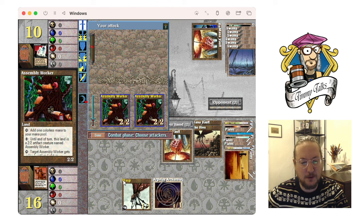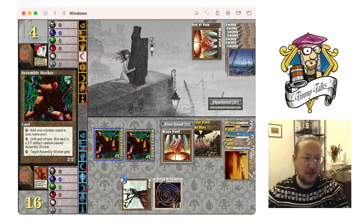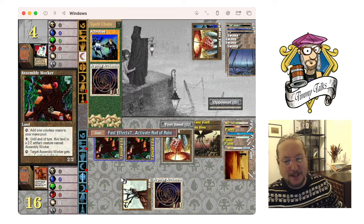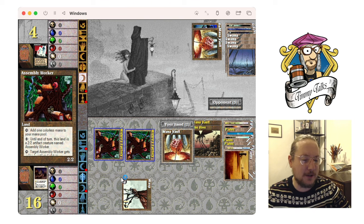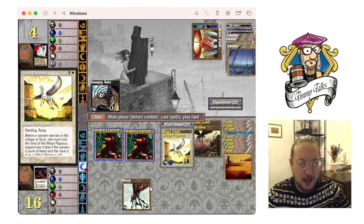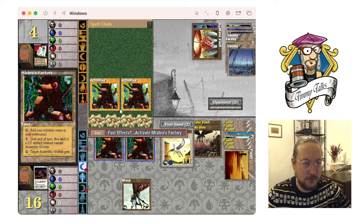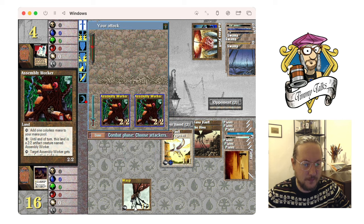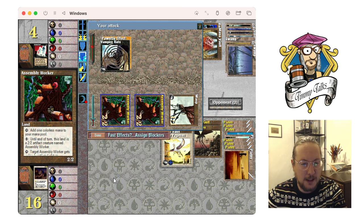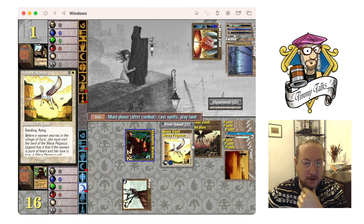I want to change to Assembly Worker — now going to attack for five, putting him on five. Maybe he's gonna kill the Wasp token. Taking a damage from the vault. Oh man, he's killing the Archaeologist — that's unfortunate. I was really looking forward to using it. My Vampire Bats say not too shabby. Hey, a Pegasus! I guess just attack with everything, right. I wonder if life loss carries over in this dungeon.